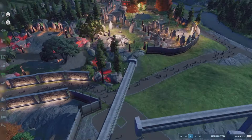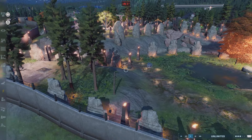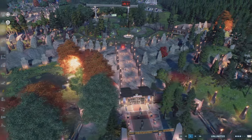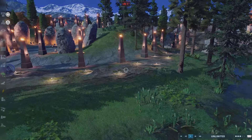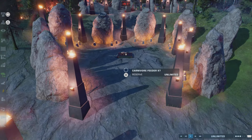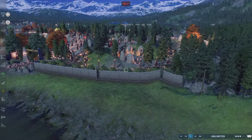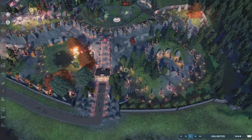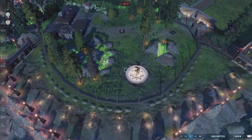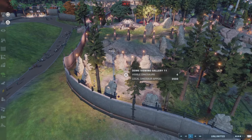The Carnotaurus exhibit kind of fuses with the Scorpius Rex exhibit. I went all out here. Then here is the Indoraptor exhibit with the temple — like some sort of sacrifice theme. We have the Indoraptor and the Scorpius Rex, and there's a tour ride that goes from the Indoraptor past the Dilophosaurus and down to the Scorpius Rex. It's a fun, thrilling ride for the family.